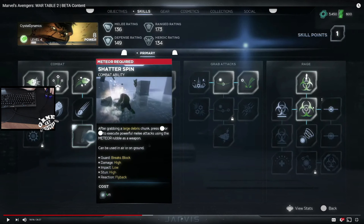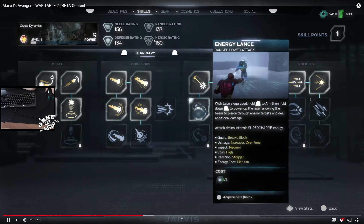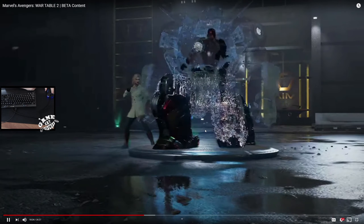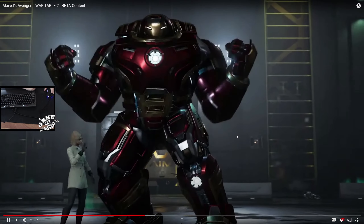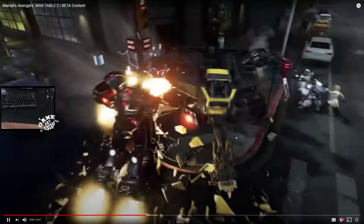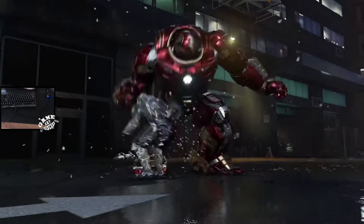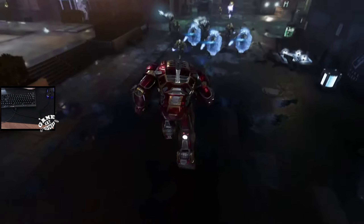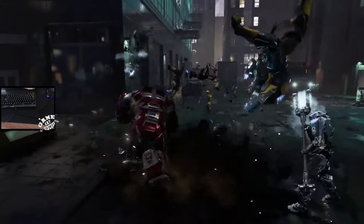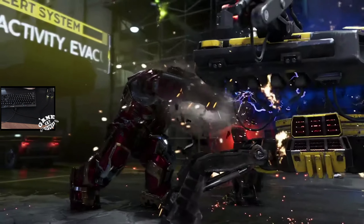Hulk has rage abilities — grab attacks and combat moves — and each level grants a skill point you spend to unlock skills and shape what each Avenger can do. Heroic rating is essentially your ultimate ability. The Hulk Buster looks awesome and you can use it in the beta right off the bat.